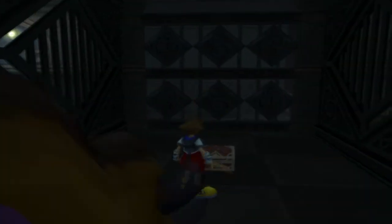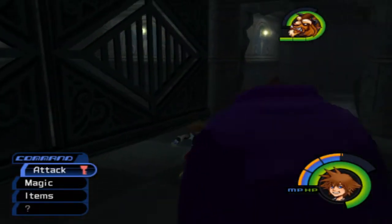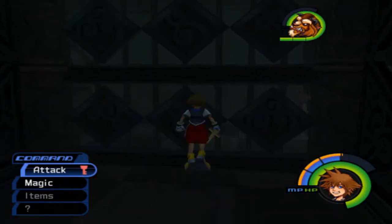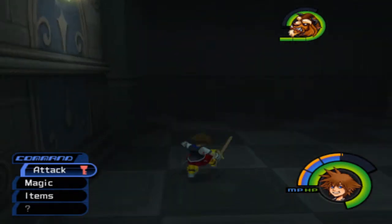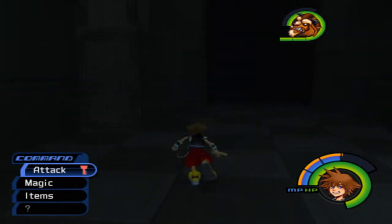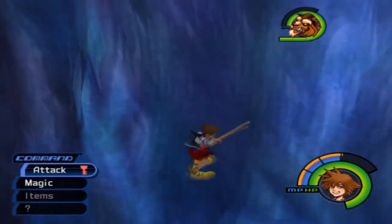There's a chest here that we can open — another gummy piece. And I think we'll have to open this gate from the other side. So let's go on back. We've got to find Kairi — that's what we came here to do.